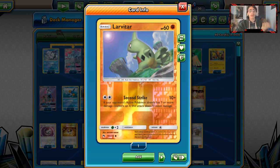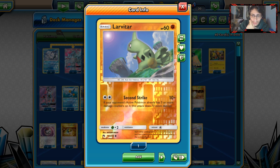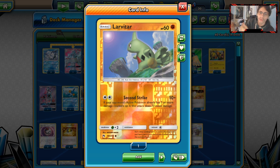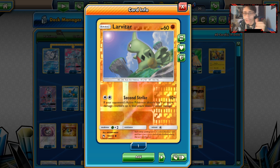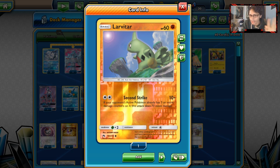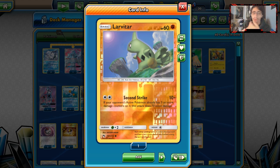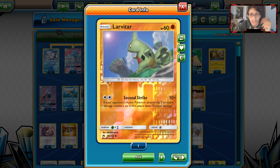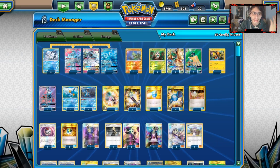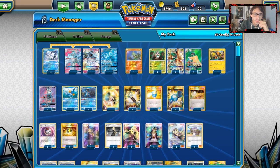We are playing the new Larvitar — one of the strongest new Fighting types out of this set. It's a really good card to counter Zoroark GX. The attack Second Strike costs DC: if the defending Pokemon already has 3 or more damage counters on it, this attack does 70 more damage. So Zoroark's going to have 30 damage on it, you do 80, that's 160, then combo another Feather Arrow and Choice Band — Second Strike will cream a Zoroark.